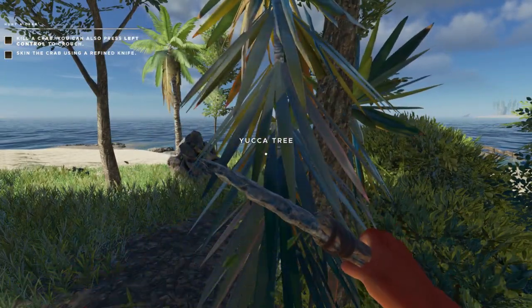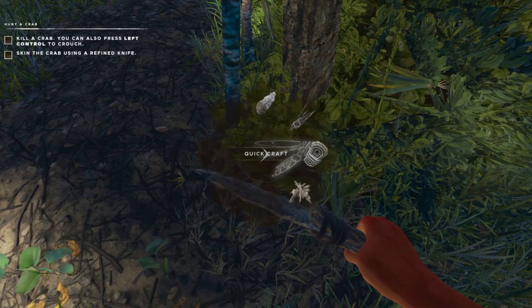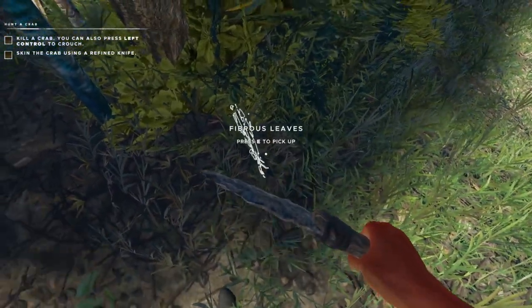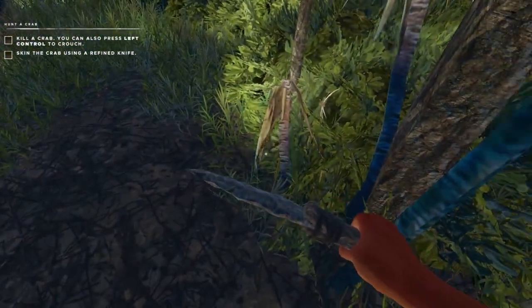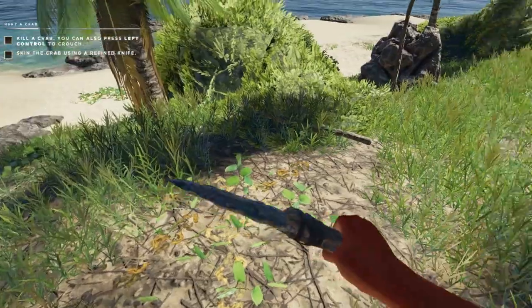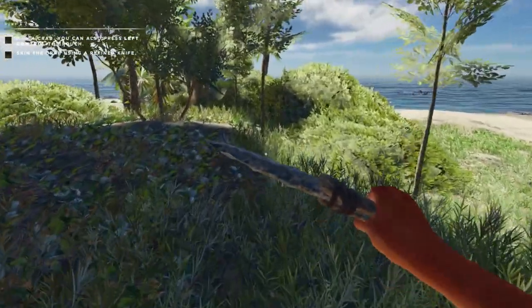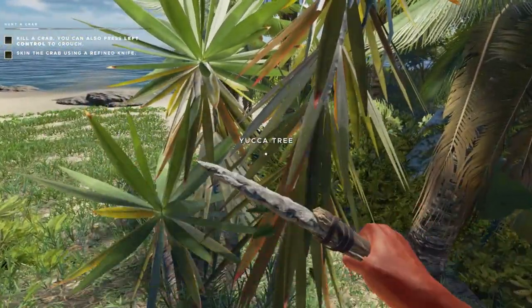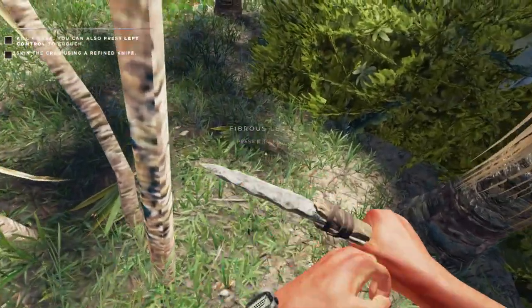The yucca tree is a great source of fibrous leaves. When they fall on the ground, if you're not sure if you got them all you can always quick-craft as many lashings as possible. But let's hold off on that because once you make a water still you need to keep feeding it to keep getting water. There's another yucca tree over here so let's get this because we want as much fiber as possible. Lashings are good and we will need them, but let's make them as we need them early in the game.